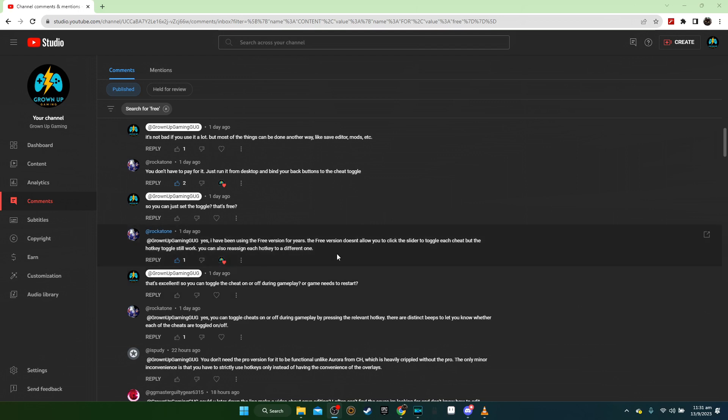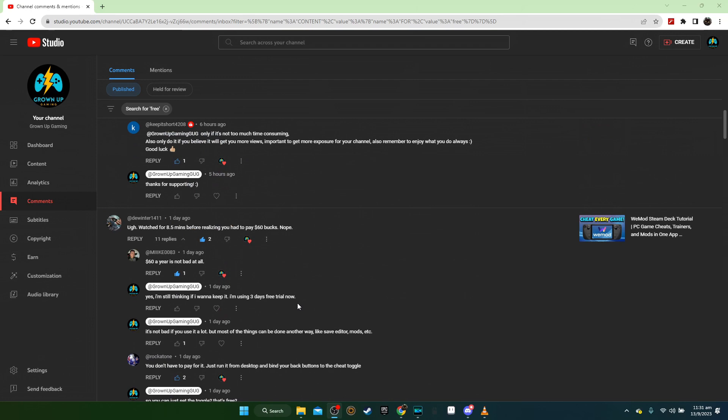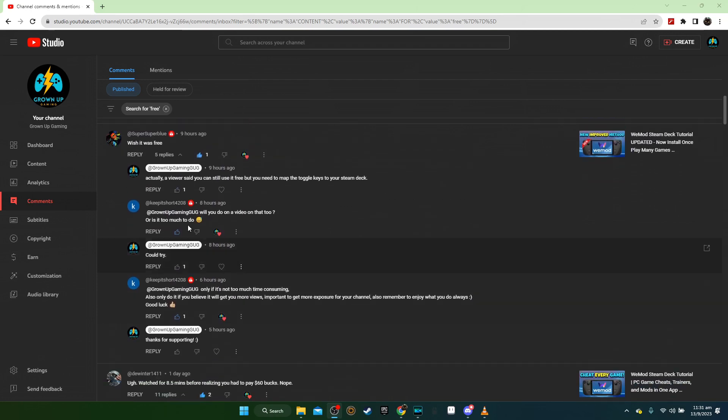A viewer actually told me that you don't have to pay for WiMod. This guy named Rockatone said you don't have to pay for it — just run it from desktop and bind your back buttons to the cheat toggle. I was like, what, it's free? Because I saw the toggle buttons and when I highlighted them they always said you need a pro membership. So shout out to Rockatone for telling me that. Then another viewer, Super Super Blue, said he wished it was free, and I told him a viewer said you can just toggle the keys.